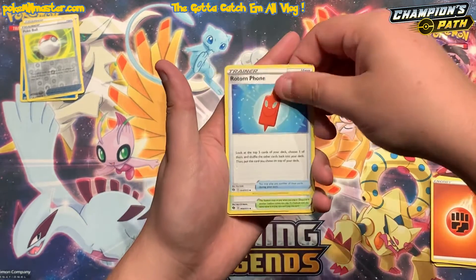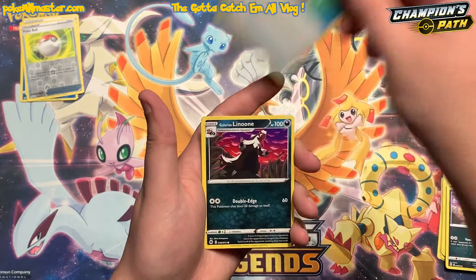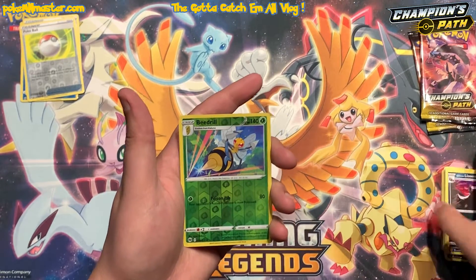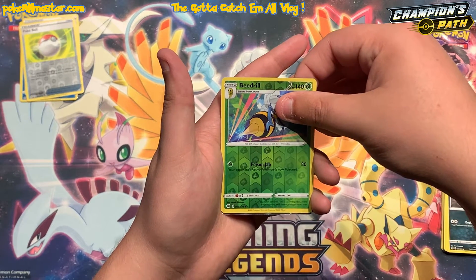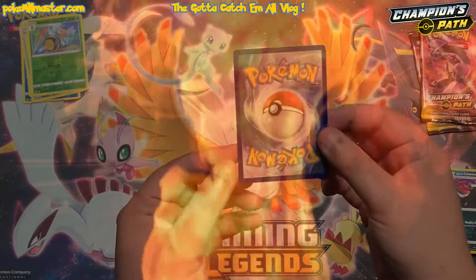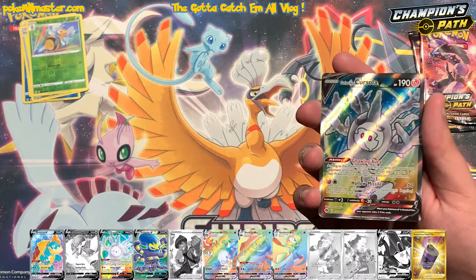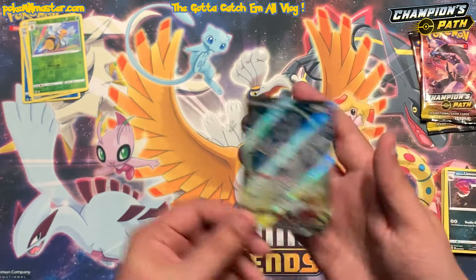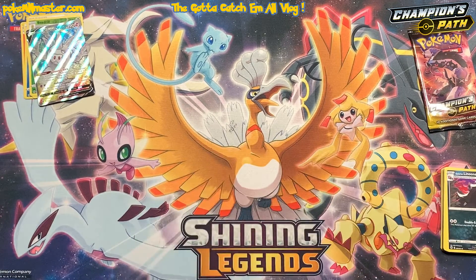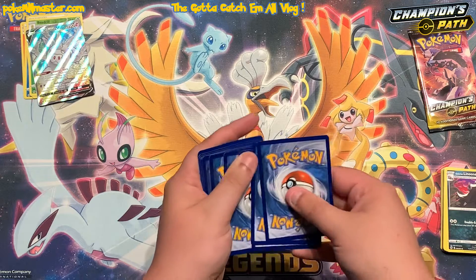We got a fighting energy in this one, Rotom Phone, Turffield Stadium, Bede, Kakuna, Rolycoly, Trubbish, Potion, Galarian Linoone, a reverse Beedrill — and let's see, come on, we gotta have something back there at some point. Holy moly — a full art Galarian Cursola V card! We do already have this full art card but this one looks really good. Considering the condition, this might be one we'll be getting graded. Definitely finally a decent pull out of Champions Path after being so ice cold on the first seven packs.